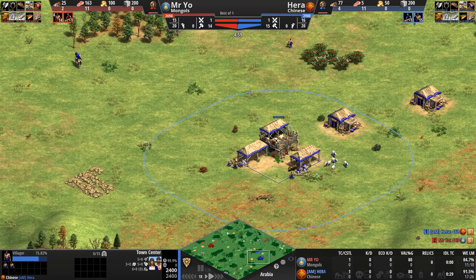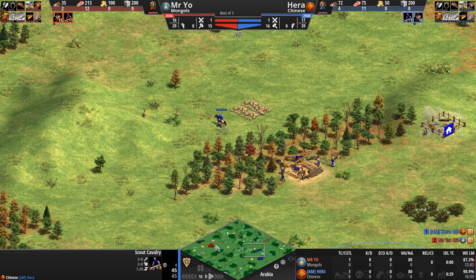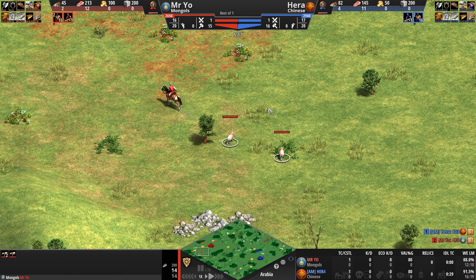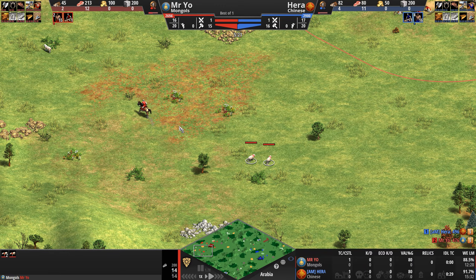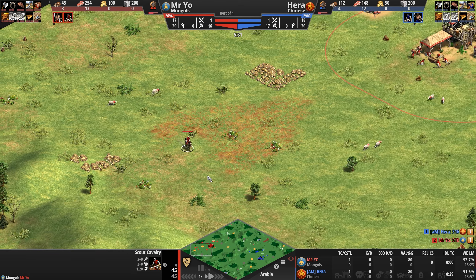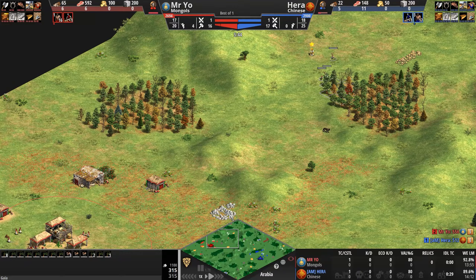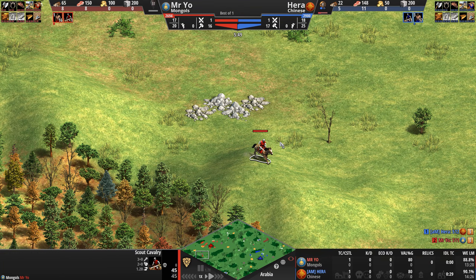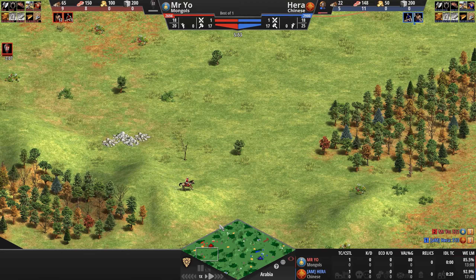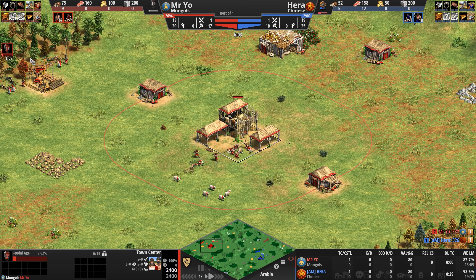So these are the two civs we are watching today while the players continue expanding their settlements — 15 villagers apiece, one scout each, taking deer and sheep anywhere and everywhere they can. Mr. Yeo has discovered — we saw a little bit of trouble with sheep scouting the last time we saw Mr. Yeo play against Hera a few days ago — this time he manages to get all of the sheep and all of the deer in the immediate surroundings. Further away there is another cluster but guarded by a wolf, so Mr. Yeo doesn't really want to risk it.